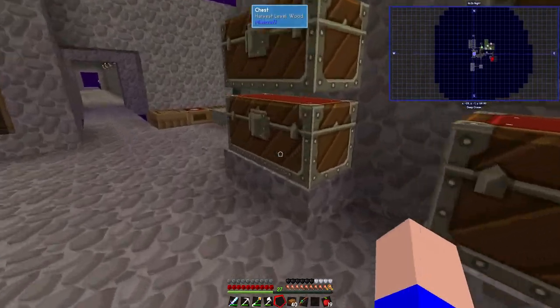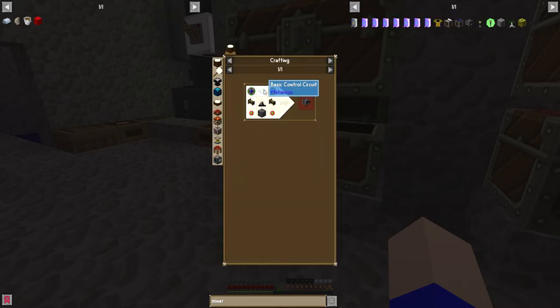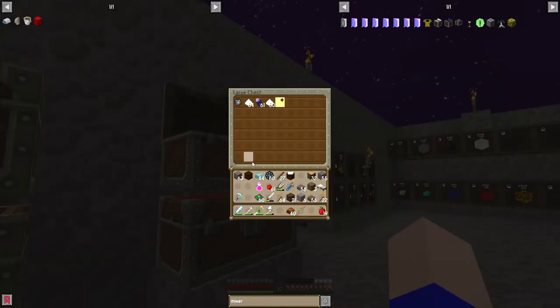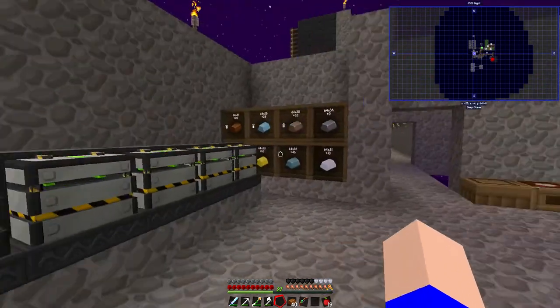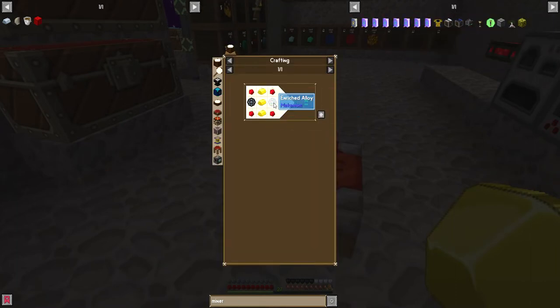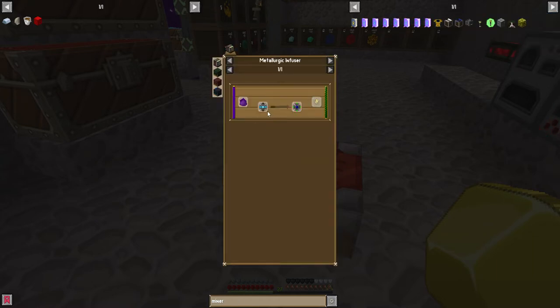So we need - what have we got? We've got the basic control circuits. We've got 60 of the basic control circuits, that's a start. So we need enriched alloys - we got 50 enriched alloys. We want to look at making two of these bad boys. So that's gold, redstone, and two of them. That shouldn't be too bad. Let's grab some gold, we should still have redstone - we do. Two of them. Things that don't stack get my goat.